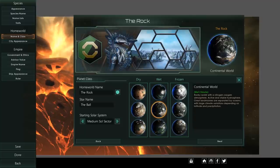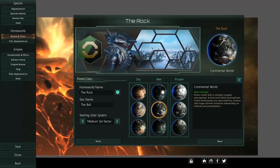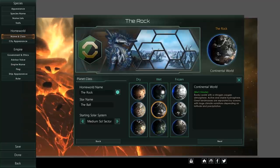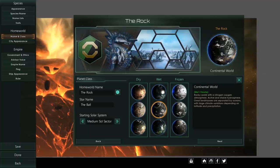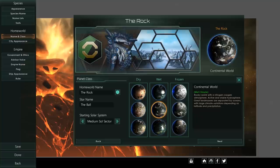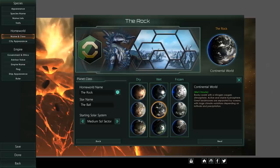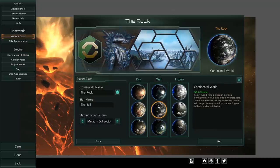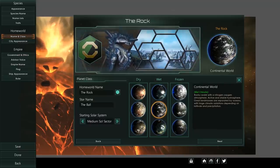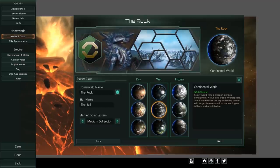Resource Consolidation is machines only and requires Synthetic Dawn. You start with a machine world as your home world, which is incredibly powerful. Machine worlds can build as many districts of whichever type you want as long as districts are available, rather than being limited to certain types due to terrain constraints like arable land. That is insanely powerful — Synthetic Dawn required.